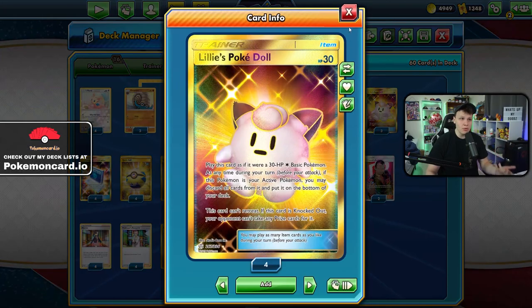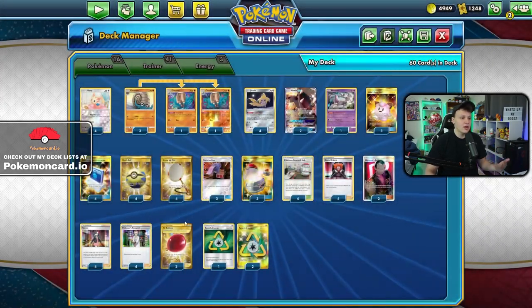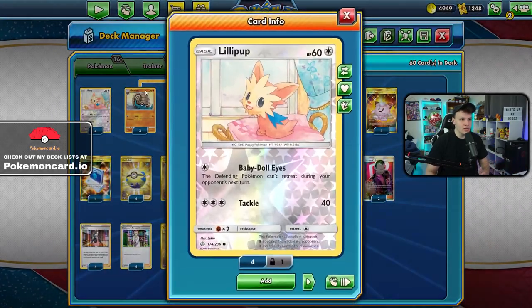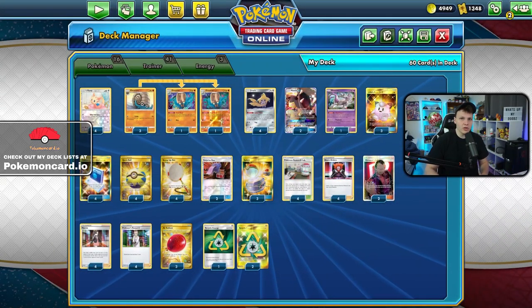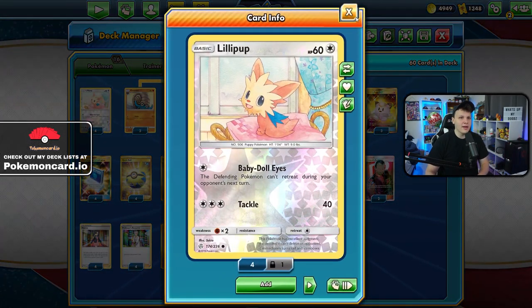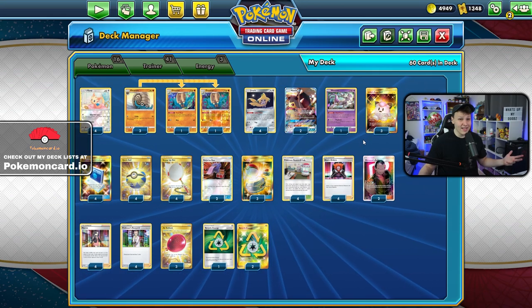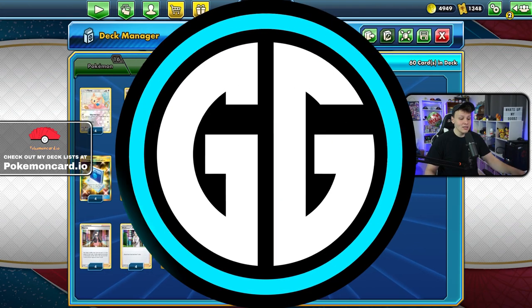Then our opponent decks out. The way our opponent always decks out first is because we play Lilipup and Poké Doll — we can retreat into the Poké Doll constantly with Recycle Energy or an Air Balloon on our Lilipup, then retreat Lilipup into the Poké Doll, put the Poké Doll under the deck, put Lilipup back in the active, and use Baby Doll Eyes repeatedly until our opponent decks out. That's the deck — let's get to some games.